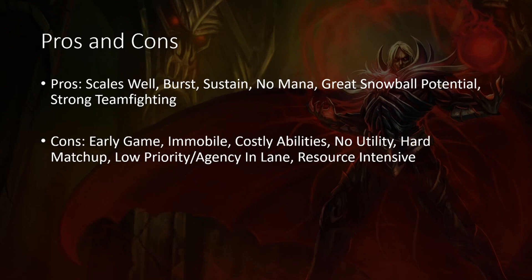Even in matchups that are easy for him, they can still roam around and have significantly more agency. Even if they have not enough damage to kill Vlad, they can still be useful to the team. For example, Galio can still be very useful to the team even if he can't win the lane.